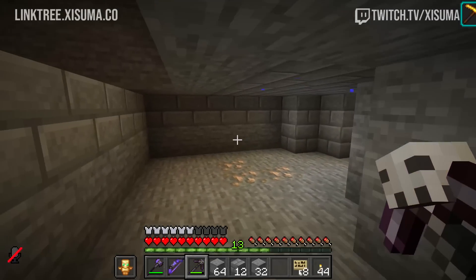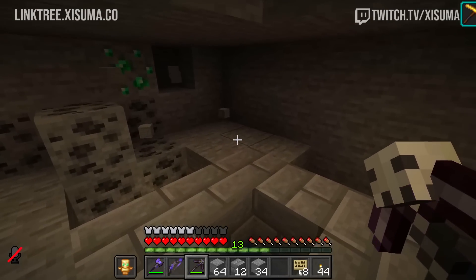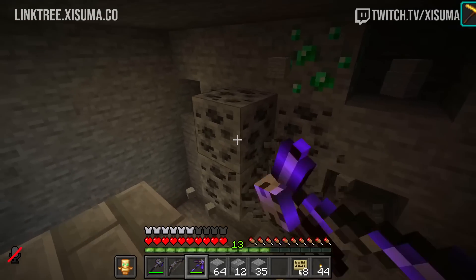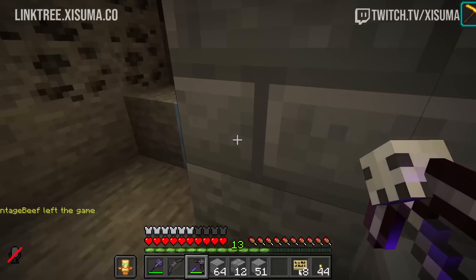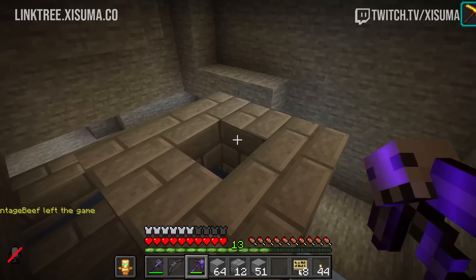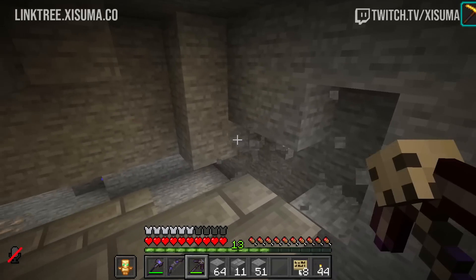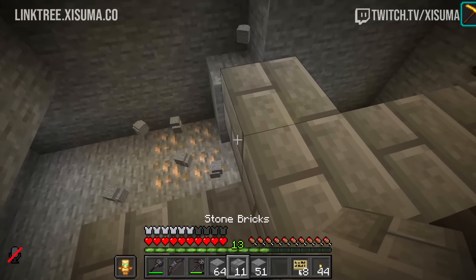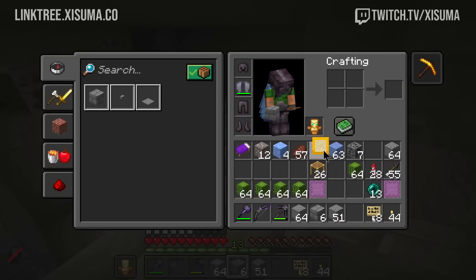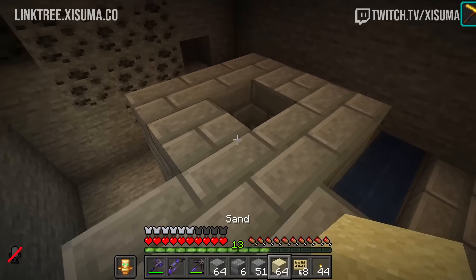The raft should offer something different — maybe it can avoid the bubbles from magma blocks in the ocean pulling you down. That might be a very mild feature and maybe doesn't give minigamers an advantage. But it'd be nice if it functioned differently from the boat. I like variety in Minecraft, and I love it when there are loads of options. I like the idea of the raft just having something special going for it — maybe it's slightly faster or has some ability to traverse differently.